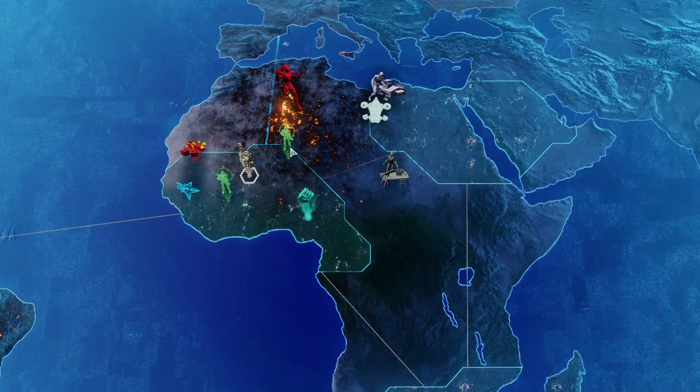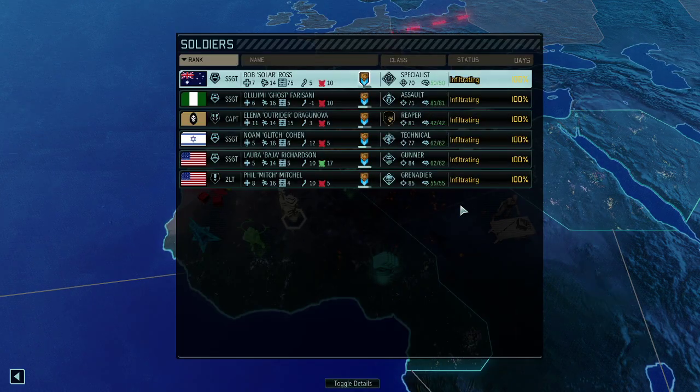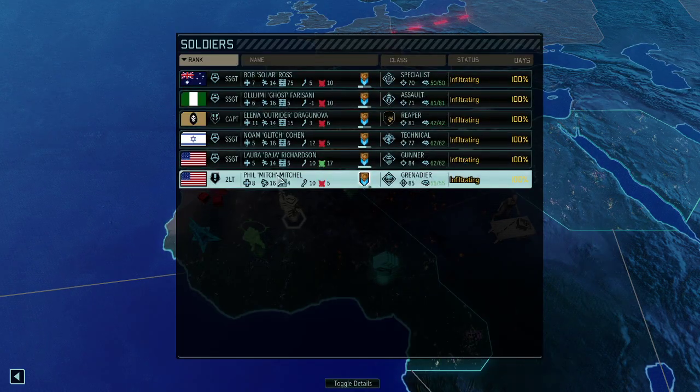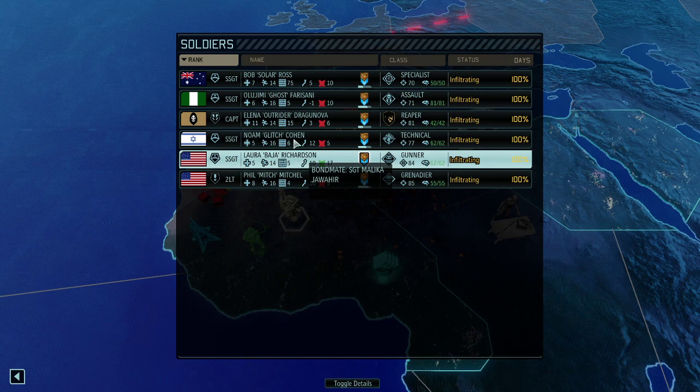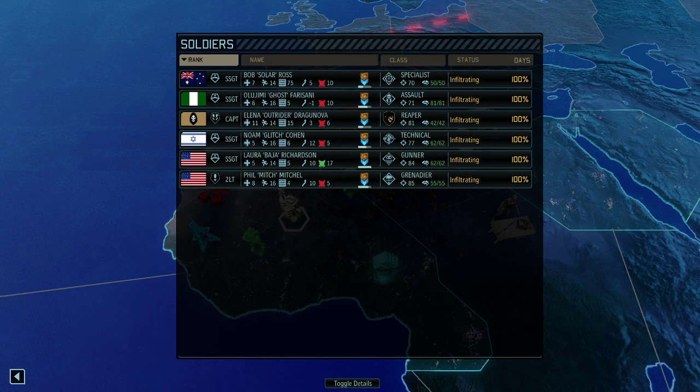We're going to go for the workstation next. Operation Knife Tooth — where we're further finding a potential lead. Got an intel package. 100% infiltrated. Bob Ross and a pretty decent team: Mitch Mitchell, Bayer the well-shooting gunner, Outrider, and an assault plus a technician are going to basically run this mission. Let's see how this is going to work. Thank you so much for watching — I appreciate your support. If you want to leave a comment or a like down below, feel free to do so. See you in the next run. Bye-bye.